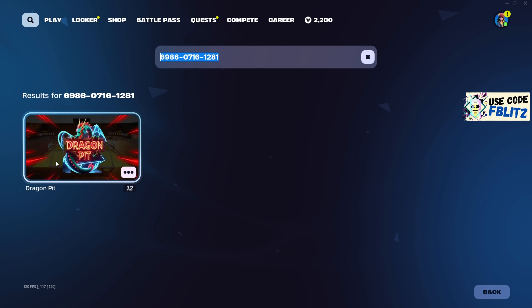Go to the item shop and make sure you use my code in the Fortnite item shop. It's going to be fblitz. It's going to help me a lot when buying any item shop item. For example, if you buy something from the item shop, it's going to help me a lot.